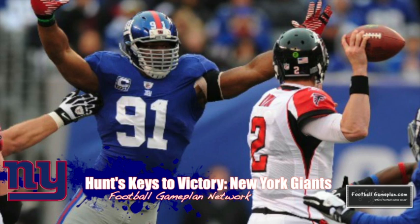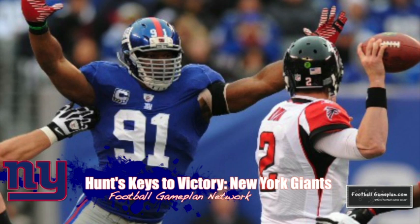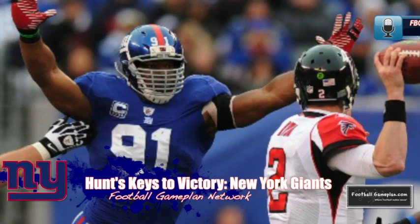Defensively for the Giants, this is a familiar opponent personnel-wise but a different scheme. A lot will be asked of their linebacking corps to make plays in the hole versus the Eagles running game while the defensive line maintains the line of scrimmage. In the secondary, they can't allow Deshaun Jackson to run free or even get a free release off the line of scrimmage. The way the Giants can offset the speed difference of the Philadelphia Eagles is with power — power slows down speed so you can be in better position to execute.